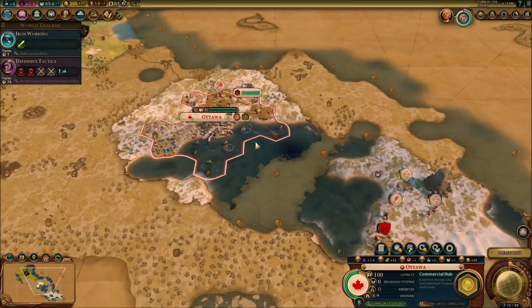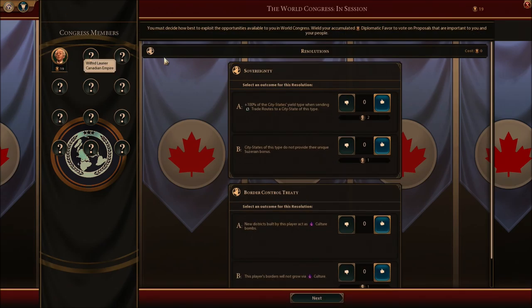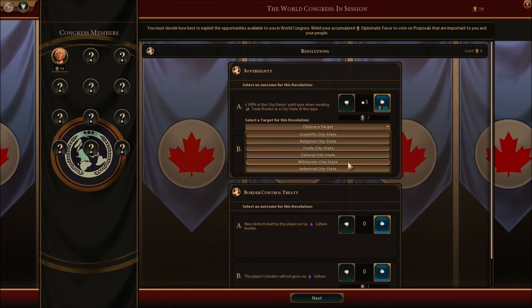Finally out of our misery — and there's our first World Congress. I do have enough points to vote. We got to vote for either having 100% of the city-state yield type when sending trade routes — that would be really great — or new districts built by this player acting as a culture bomb. City-states of this type do not provide their unique student bonuses — no, I need that.